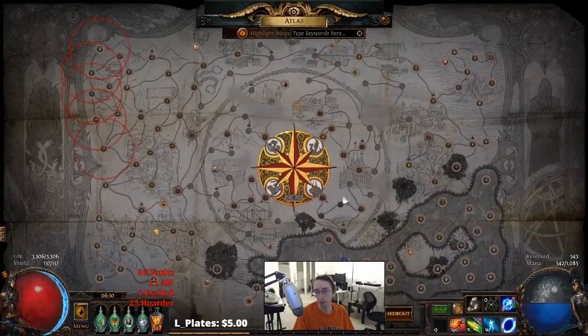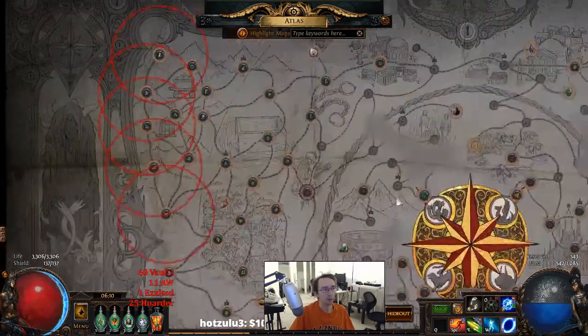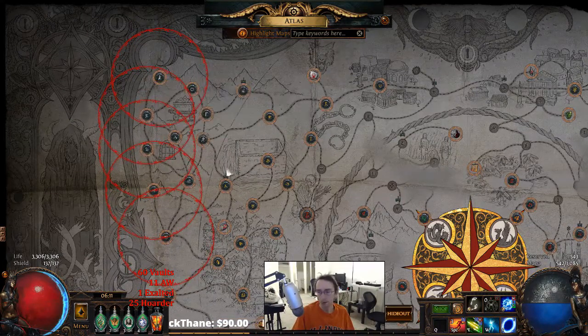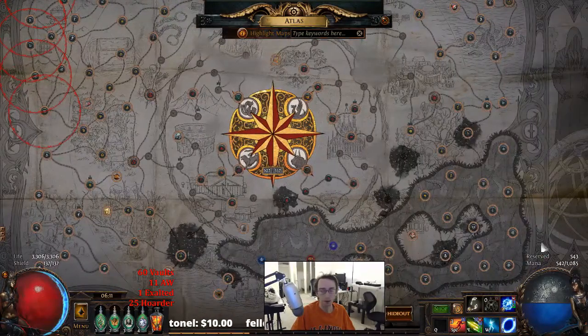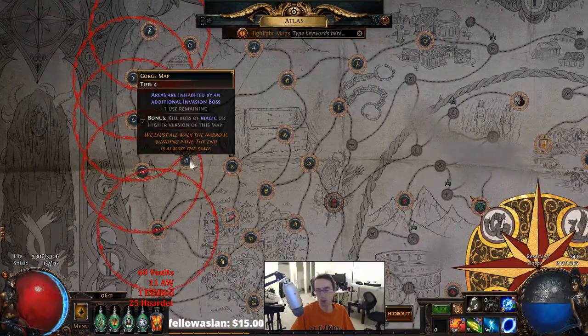Or if you're leveling a new character - still coming back to the disadvantages of sextants - if I'm leveling and I wanted to do Gorge maps, Gorge is awesome, you get so much experience, it's a straight shot. But if you have sextant blocks up for Channel and you forget about this and do five Gorge maps, now all of your sextant blocking is gone. And at that point you have to invest more chaos to get this back, and you lose Gorge as an XP farm.